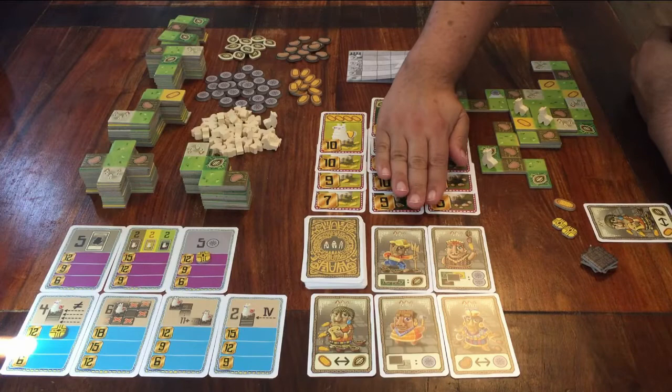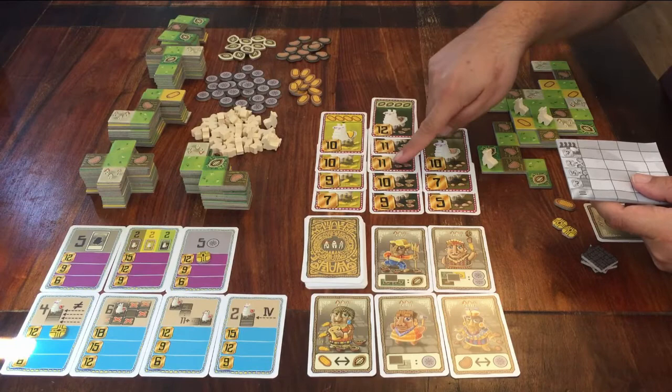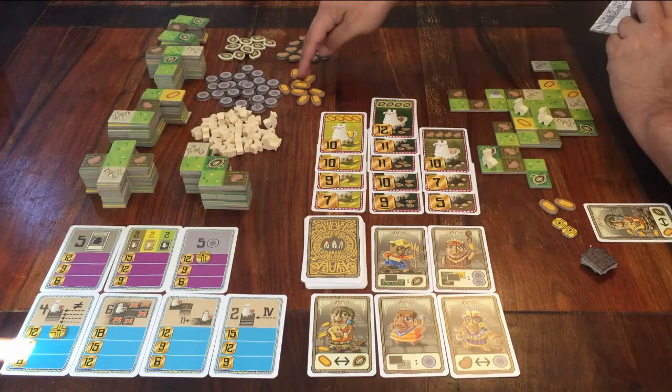What do you get points for? You can look at the scoring sheet for a reminder. You get points for all the llama cards you have collected. As you can see, each llama card has a number on it — that's how many points you get for it. Count up all your cards. You also get one point for each food token you still have left at the end. There's corn, cocoa, and potatoes — one point for each.